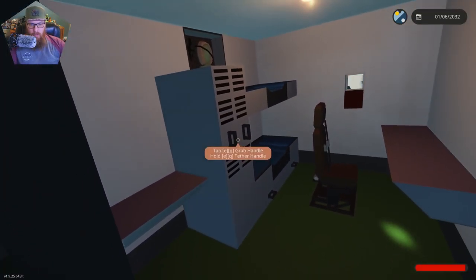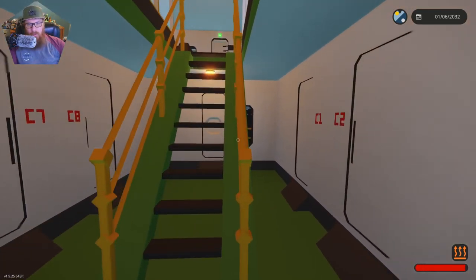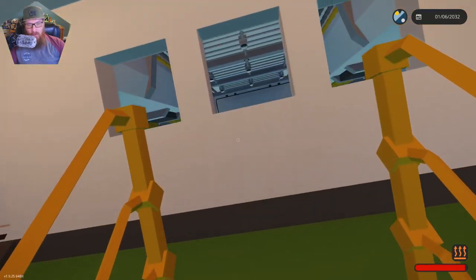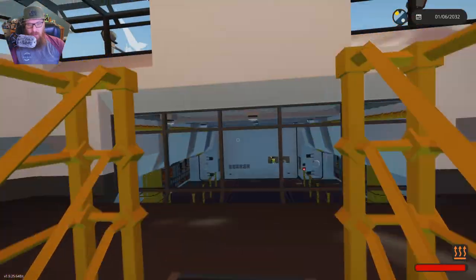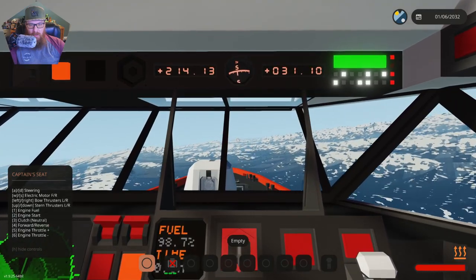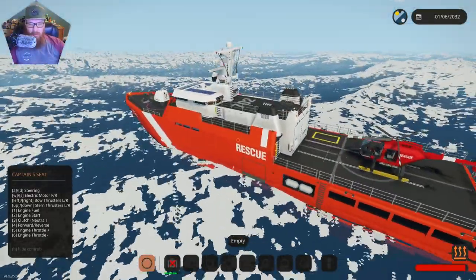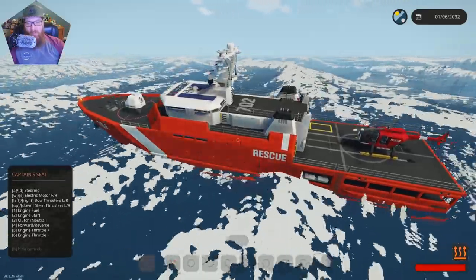Oh, bunk rooms! So we've got some bunk rooms down here. Hey, there's Bacchus! I'll drive my vessel back towards base and you can come on aboard. What's the vessel? I'm in a rescue ship — it says rescue right on it, that's why it's called a rescue ship.